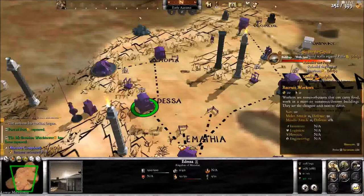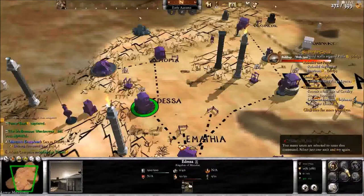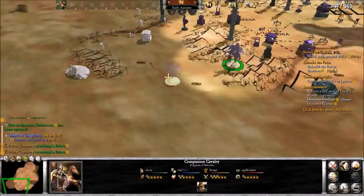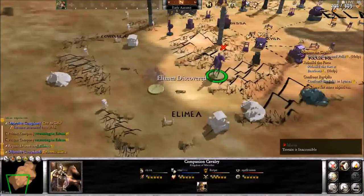We're going to get some Peltists — those are very helpful little ranged units. They're not as good as archers because there aren't as many of them, but they do more damage.